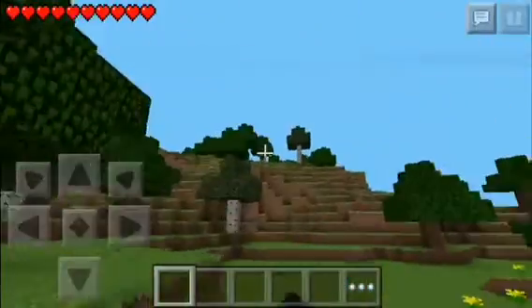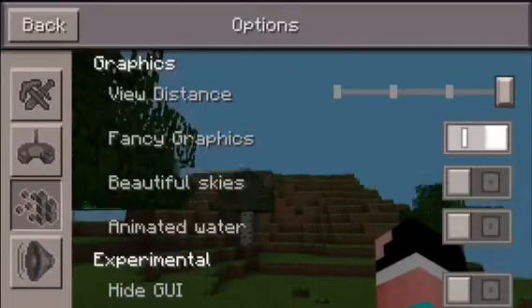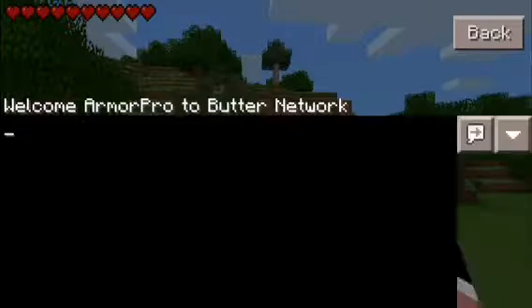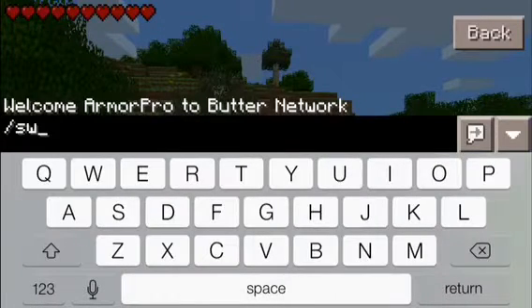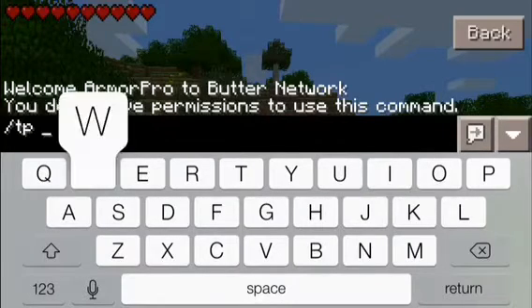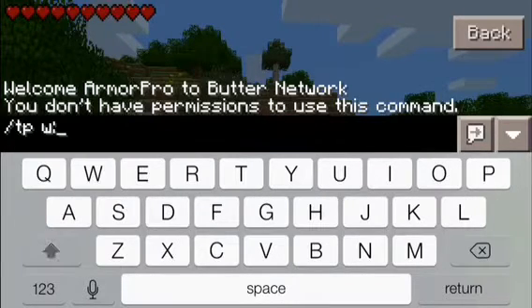I'm going to try Simple Worlds — just pull up all my settings and type in 'simple worlds.' It says I don't have permission, so I don't have it installed. What you would do is the command is like '/tp2world' or '/sw tp world'.